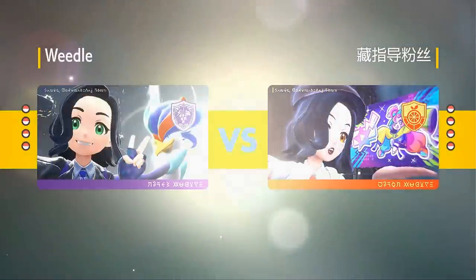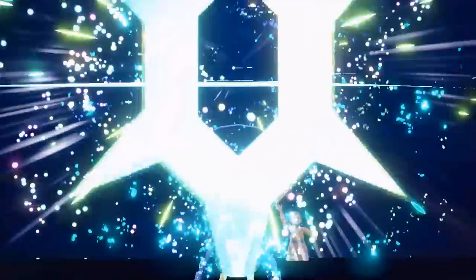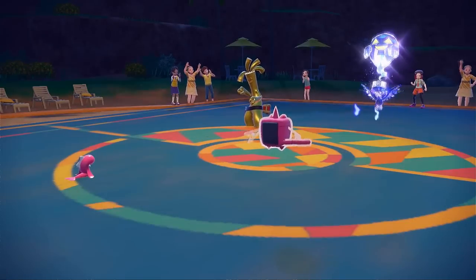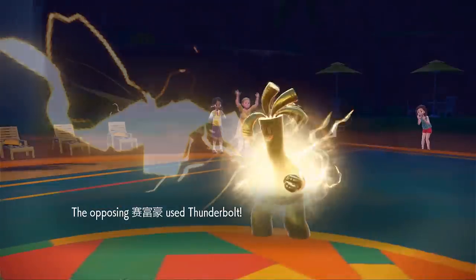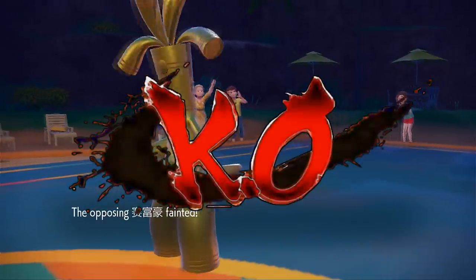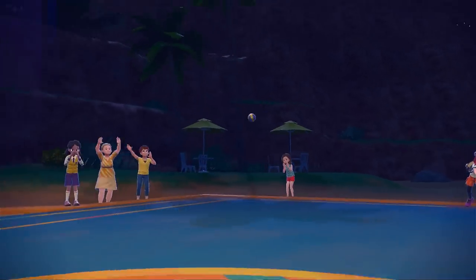My opponent leads Murkrow and Gholdengo, and I lead Tatsugiri and Rotom Wash — Rotom quad resists Make It Rain. They Terastallize into Ghost type turn one, very afraid of this Rotom. I Protect on the off chance they want a Shadow Ball or Scarf Trick. They go for Sunny Day though, making this matchup even worse for me — I'm a rain team against sun with Haze. They go for Thunderbolt, but I'm able to get a Miracle into Gholdengo, one-shotting it, which is beautiful.